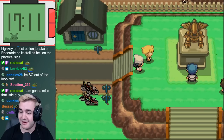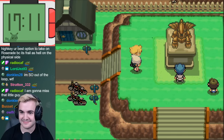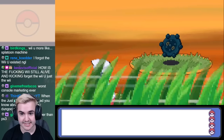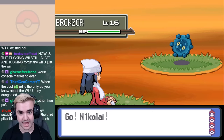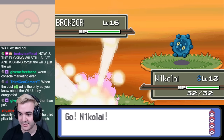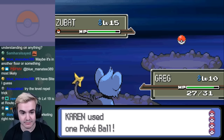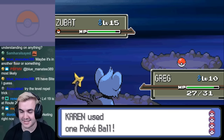Once we reach Eterna City, we have a few more story events before we're able to head east to find some higher level encounters. On Route 211 there are actually quite a few strong choices, but I chose to catch Meditite, Machop, and Bronzor before heading into the cave to catch a higher level Zubat. This team combined with Beautifly and Gastly seemed like it was the best option, with the only thing that would probably make it easier being catching more Beautifly.